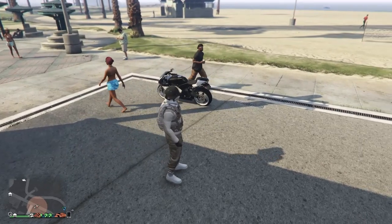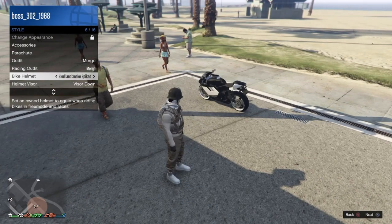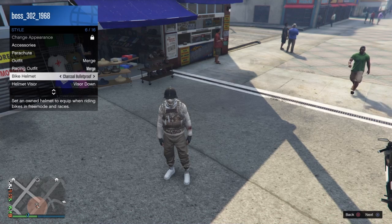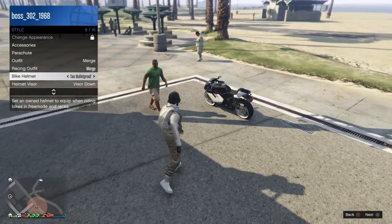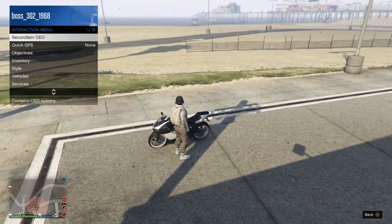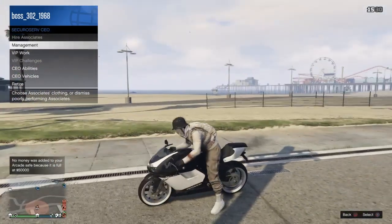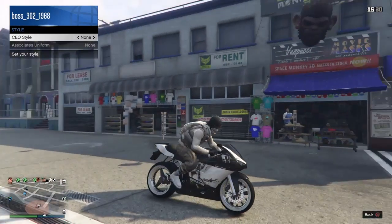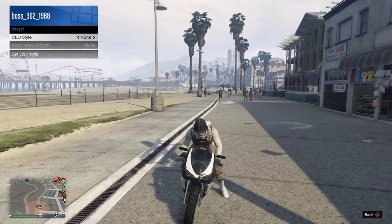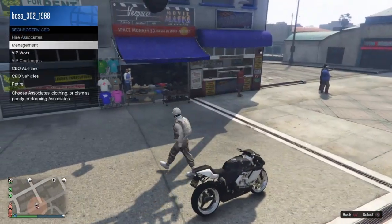Now go to the interaction menu, go to style, go to bike helmet, and make sure it says tan bulletproof helmet — go ahead and fix that so it reads tan bulletproof. Now join as CEO, get on your bike, go to CEO, go to management, go to style, and go to CEO style. Switch it once to the right, and as soon as the character puts on the helmet, switch it back to the left. Now you can see you have the tan bulletproof helmet on with the bandana.